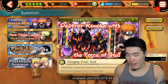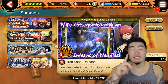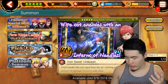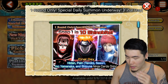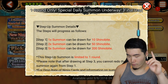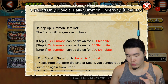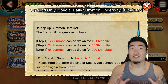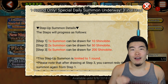The way this works is there are three steps, and you can only do the whole round one time. Each step is a step up — the first step is 10 Shinobite for one character, two summons for 50, and then step three is five for 200. So for a total of 260, you can almost do a full multi. It's not the most exciting thing, but I am excited because I really, really need that silver jutsu for Pain.